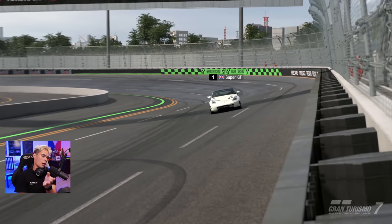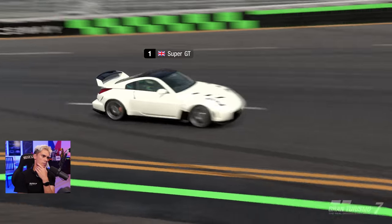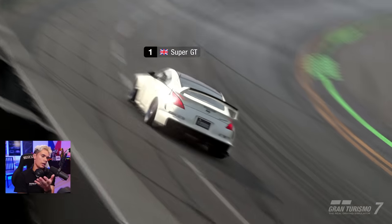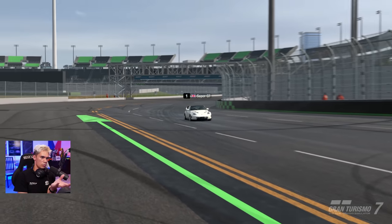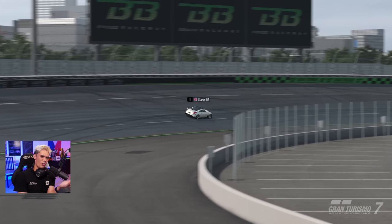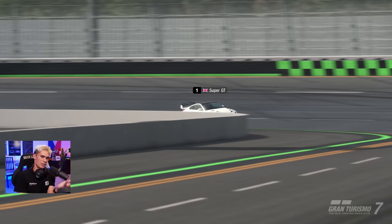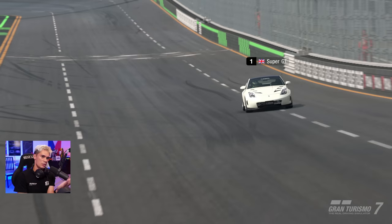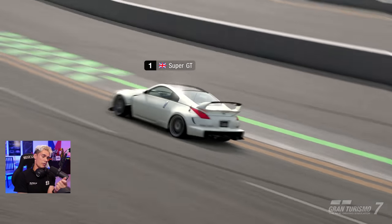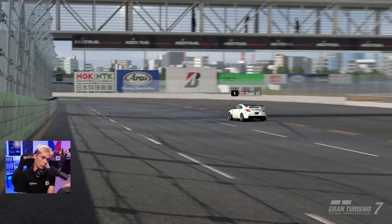The time trial feature on Gran Turismo 7 is pretty good — at the beginning of the game it wasn't actually there, but now they're adding one every week and they last for two weeks. I think it's a really good part of the game. This was a good car around an interesting circuit. Broad Bean Raceway doesn't really feature much in the game — most of us probably don't play this track much outside of license tests and missions — so it was a good challenge: minimal corners, only one left-hand corner, which was actually probably the most difficult corner on the track.